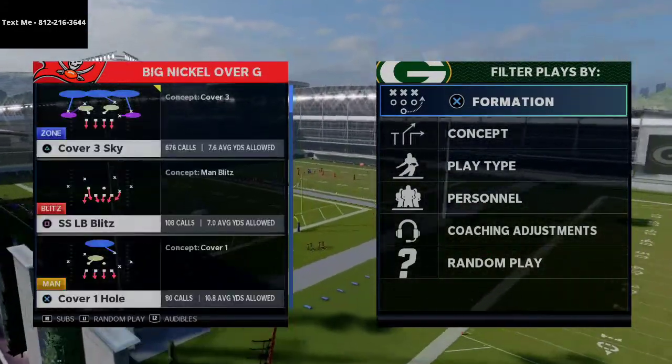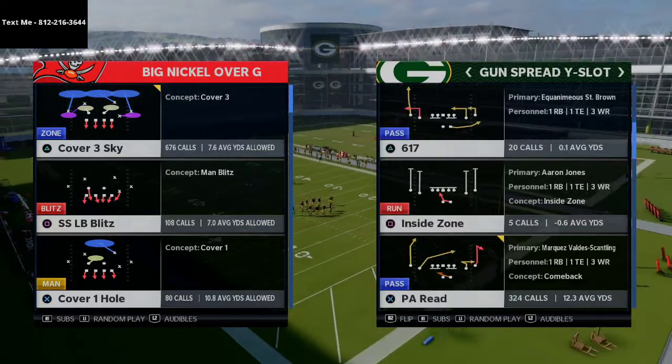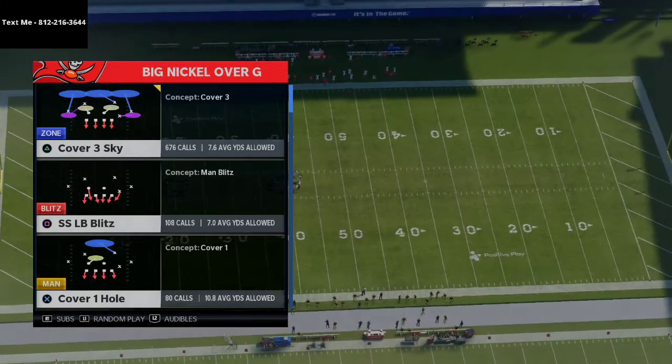Now if you want my full Big Nickel Over G defense, go ahead and shoot me a text message. My number is 812-216-3644. This can be found in my 46 e-book, which you can pick up in the description.